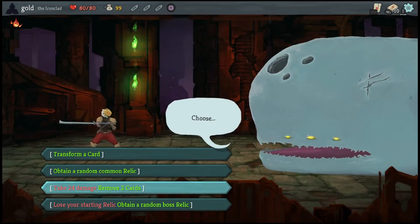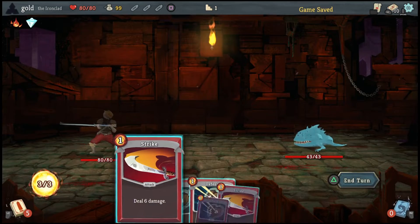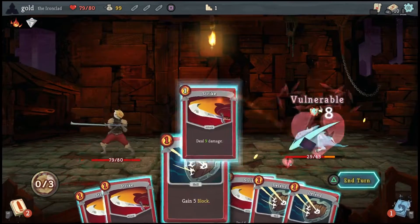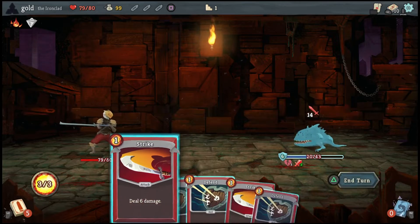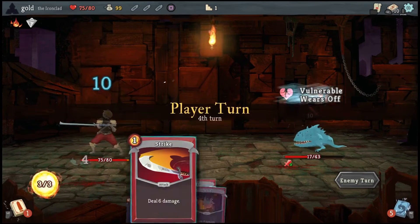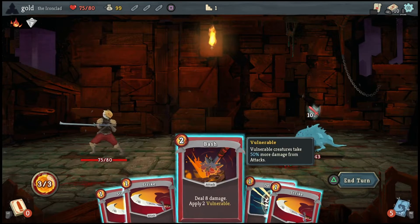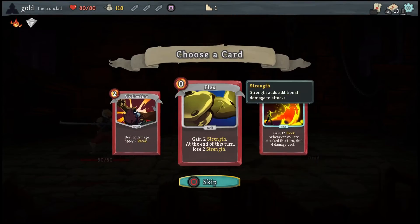Random common relic or two cards — I'll take a random common relic. So yeah, this is how their attacks normally are, instead of the psycho attacks they were doing earlier. Because I'm Ascension 10 on everyone but the Watcher. This is some damage you're doing. Bash is 8 and the strike will do 9. Do a mental math.